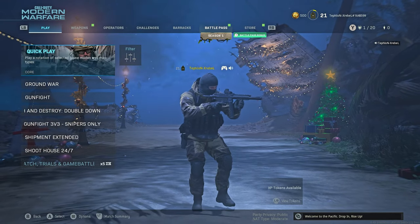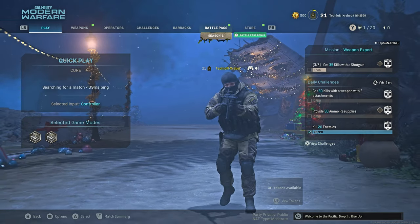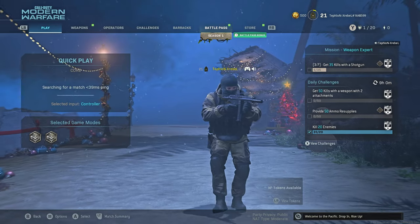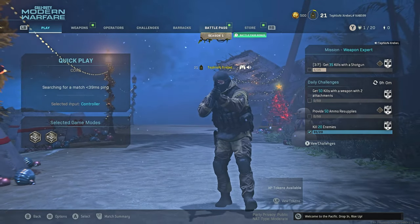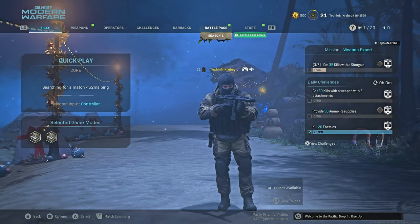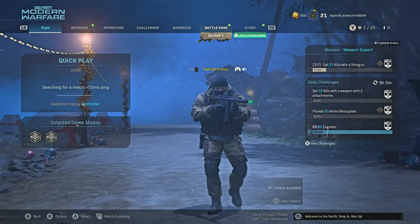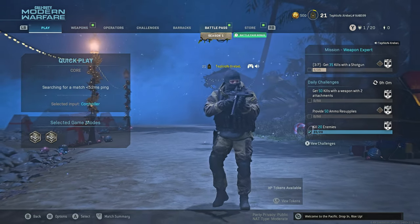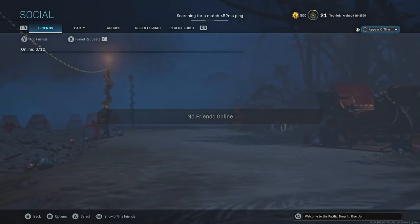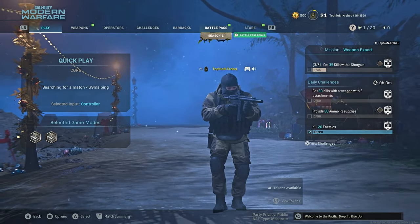Then you just hit quick play again to rejoin the lobby. When you do that, the game will load perfectly fine. All you have to do is go back one screen, hit yes to confirm, and go back to the lobby where the server is not actively searching for a map or players to join. When you do that, as you'll see here, I'm on quick play and it's pinging the servers.